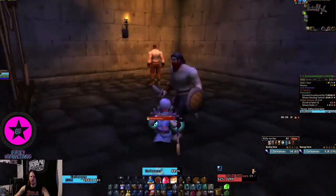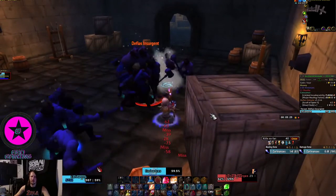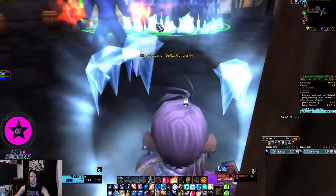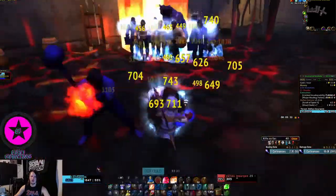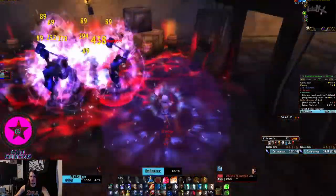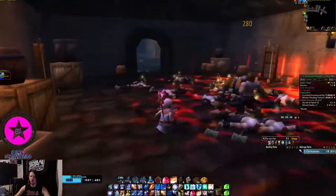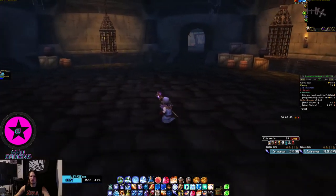I'm going to do a couple max rank Arcane Explosions to get some damage on him so that he doesn't reset — it usually works but sometimes you'll get stunned. Now Flamestrike — pop. Bazil is dead, all the hallways are done and you've got that part of the run finished.